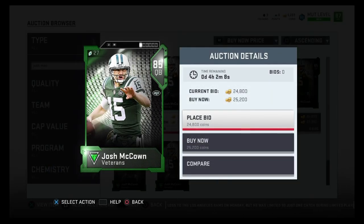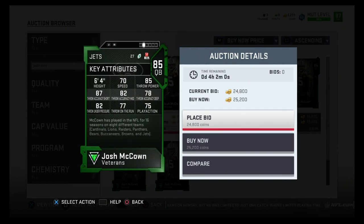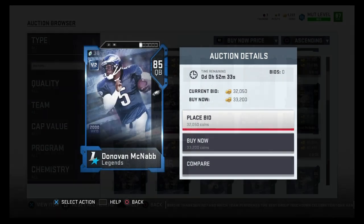For the 25,000 coin range, I'm gonna do a pocket passer and a mobile passer. The pocket passer is gonna be Josh McCown, 85 overall for 25,000 coins — 70 speed, 85 throw power, 87 throw accuracy short, 79 throw accuracy medium, 78 throw accuracy deep, and 82 throw under pressure. The main things you want to look at are throw under pressure and throw accuracy short. He can throw deep if needed, and at 25,000 coins it's a really good steal.